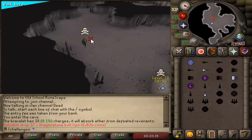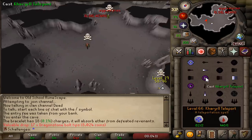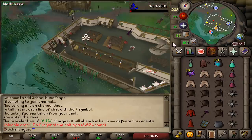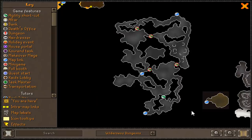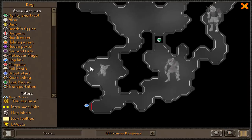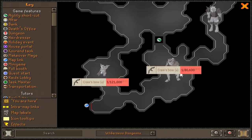Our first drop from the revenants: Dragonstone Bolt Tips. As you can see on the screen, this is the Revenant Cave. If we zoom down to the bottom, there are Revenant Imps, a Revenant Goblin, and a Revenant Hobgoblin. We're gonna run between these three and just kill them one by one until we get some unique items.